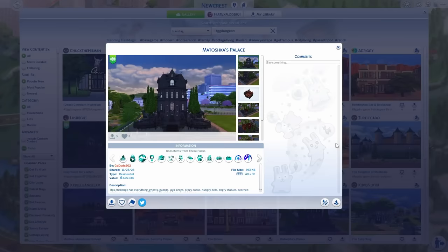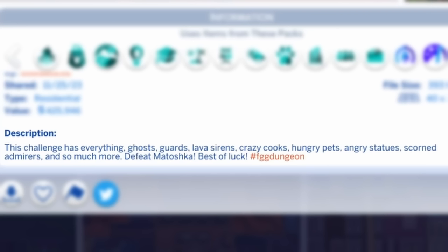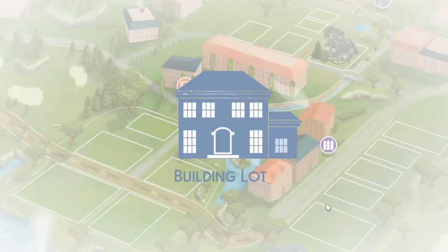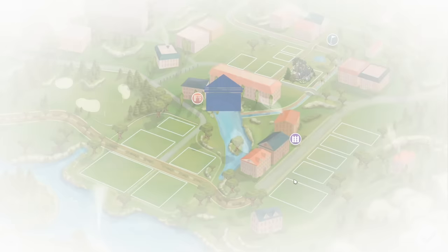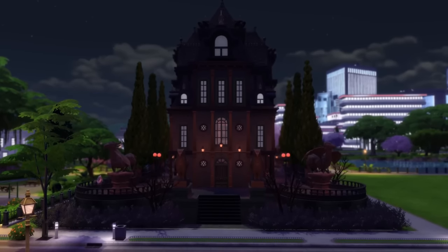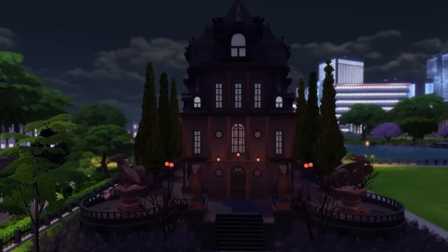Next build we're going to be looking at is Matoshka's Palace by GoDude202. This challenges everything — ghosts, guards, lava sirens, crazy cooks, hungry pets, angry statues, scorned admirers, and so much more. Defeat Matoshka — best of luck. I feel like I have just been info dumped, and the sad thing is I did not retain any of what was said to me. Defeat Gamer Girl. Go take a nap. Drink a cup of tea. You act like I haven't tried — I've had no sleep.